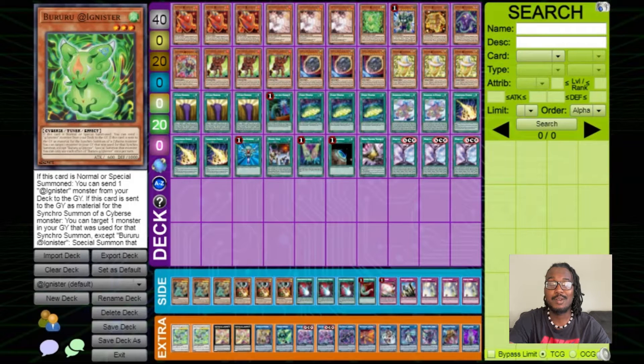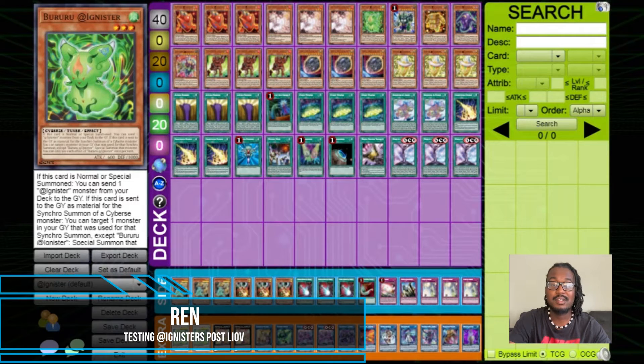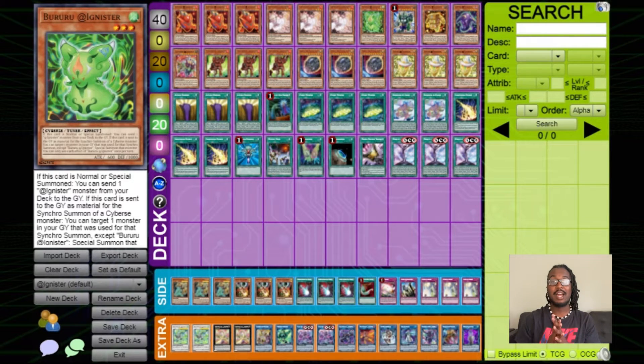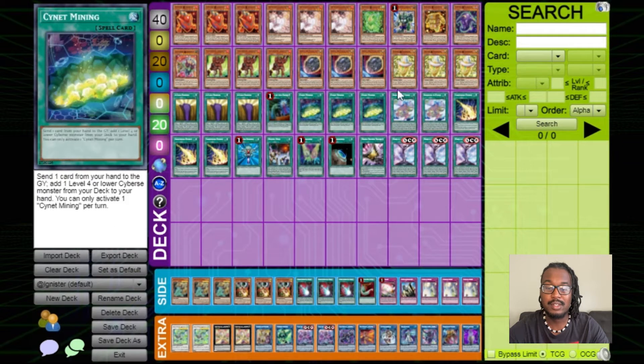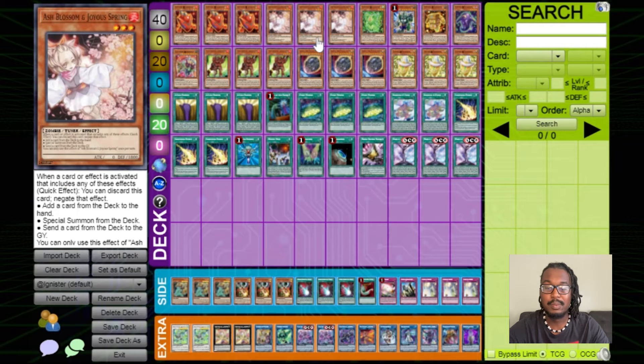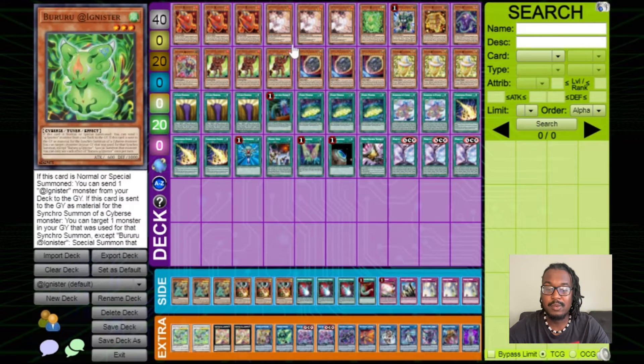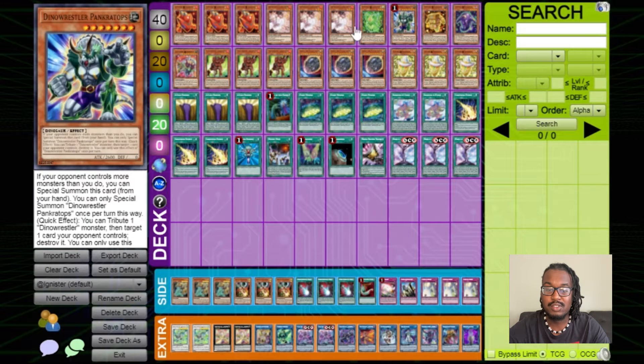Hey, what's up guys, it's Brand from Team Arsenal, back with another video. Today we're covering Ignisters again — this is our final video before the release of Light Overdrive, so pretty excited for that. After a lot of testing, as you can see on screen, there are slight adjustments: we have Tactical Talents in the air instead of Upstart, we took out the Pod of Desires, so we play one Brew Window Young. We put in a few more hand traps — triple Ash Blossom.